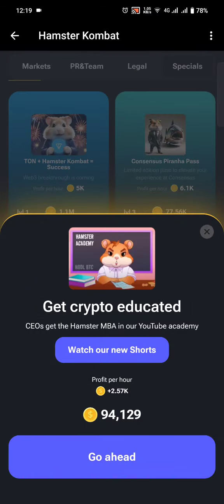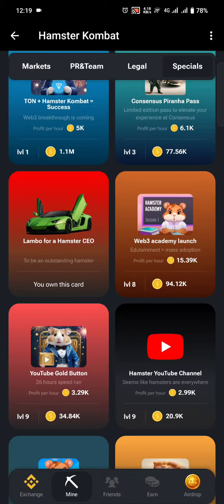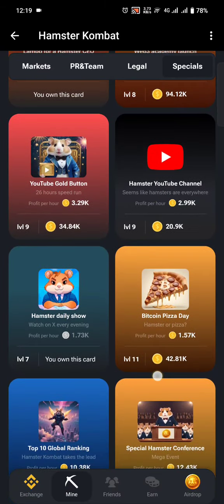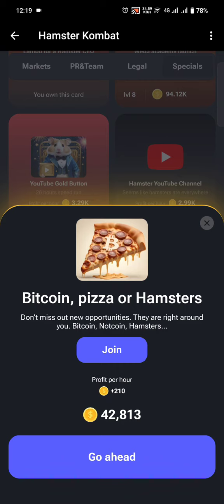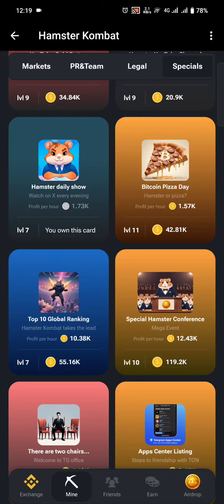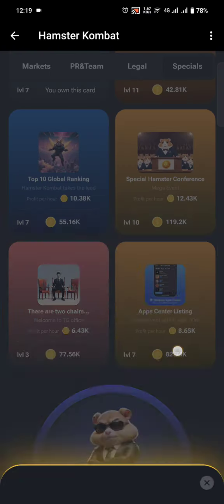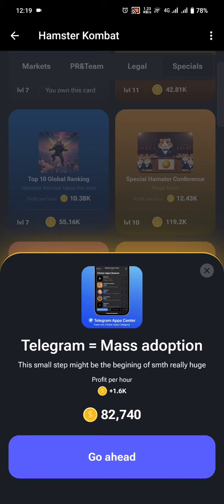Looking at other Specials cards — Bitcoin Pizza doesn't feel very profitable. Top 10 Global Ranking is a bit profitable, meaning I'll pay 55,000 tokens to earn 1.92k per hour. There's also Telegram Equals to Mass Adoption, which gives 1.6k tokens per hour for 82,000 tokens.